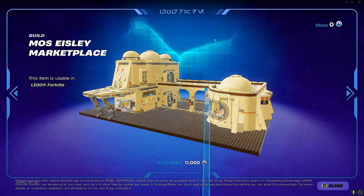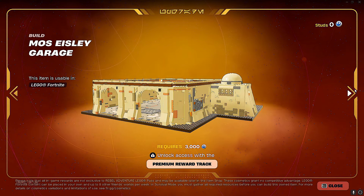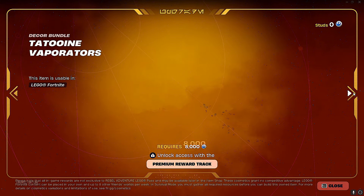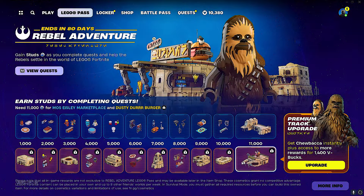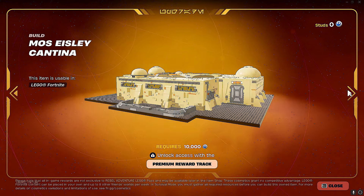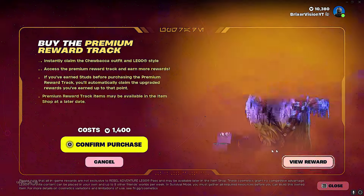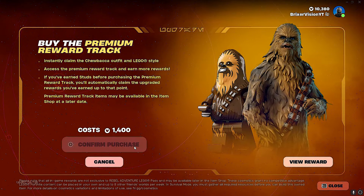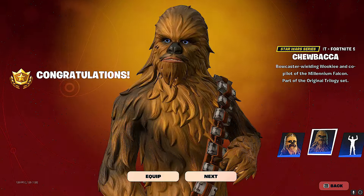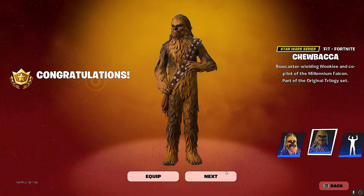Skimming through the free section — this is the first row, the second row. I guess you can just build these in game. Some of these look kind of cool. You can run around with these and look inside and stuff. We're actually going to get this pass just because I want the Chewbacca skin. The Chewbacca skin also comes with a built-in emote.